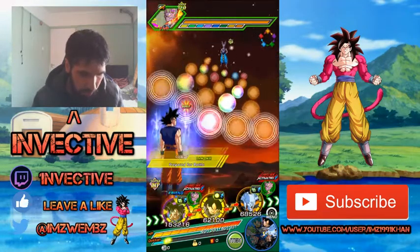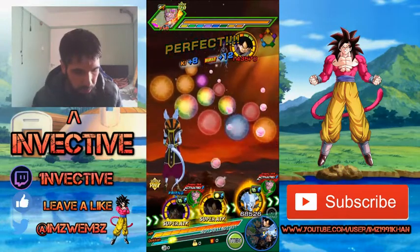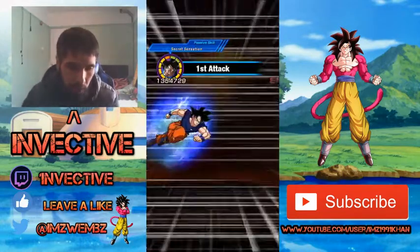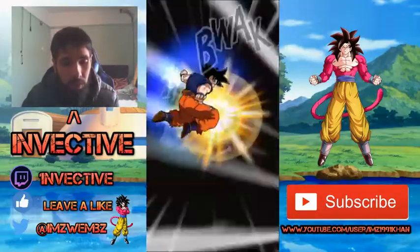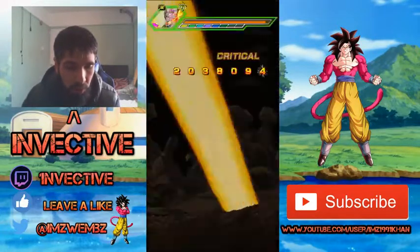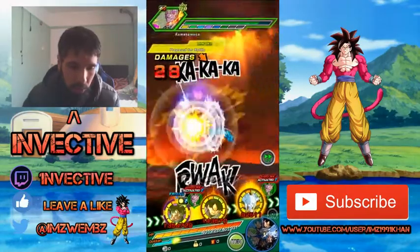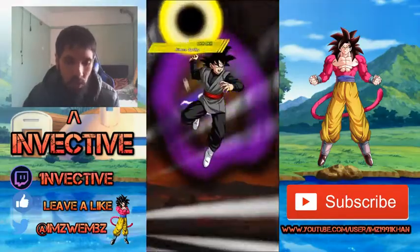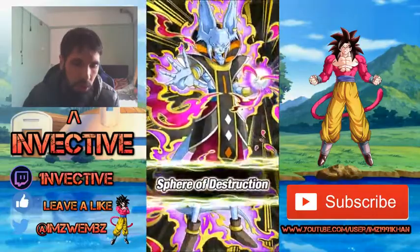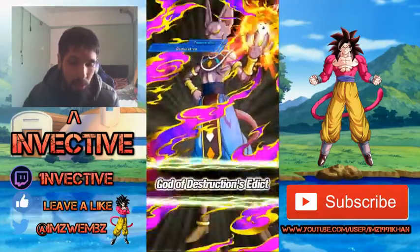Let's go ahead and do this — grab all these yellow Ki spheres. UI Goku just makes this event a joke because even if your HP goes under 50% he's going to transform and do way more damage and dodge everything. This event is really easy — Realm of Gods is really powerful. These two units don't do too much damage. I'm hoping that Goku Black gets the EZA announcement on JP's stream.